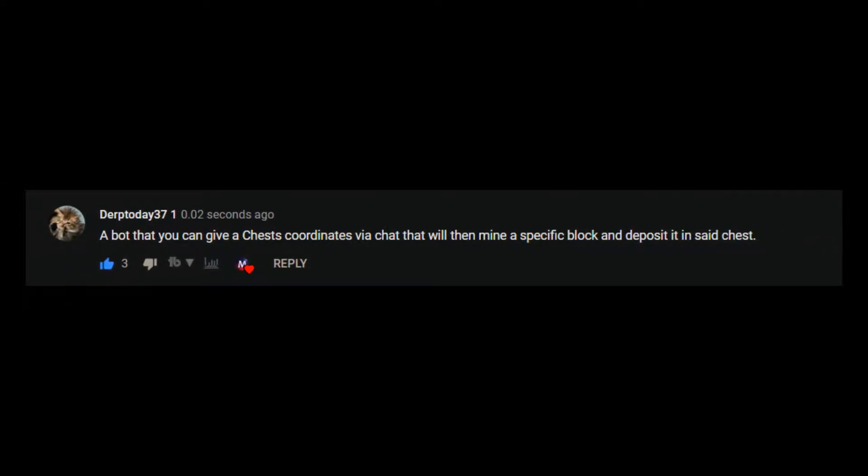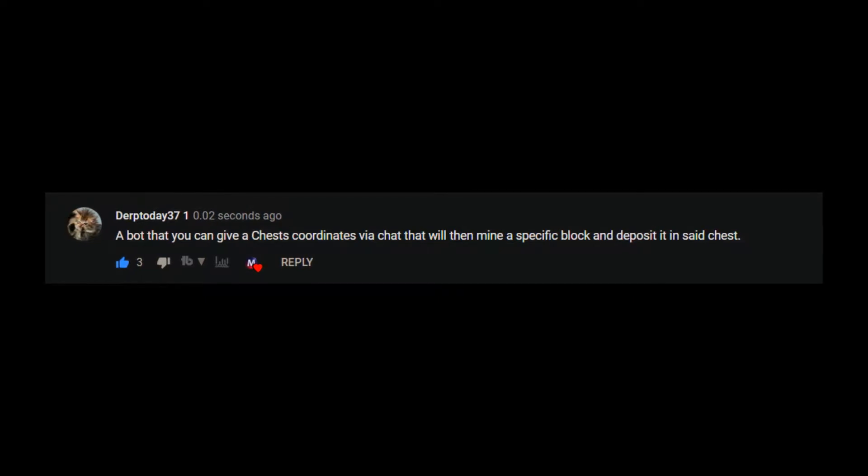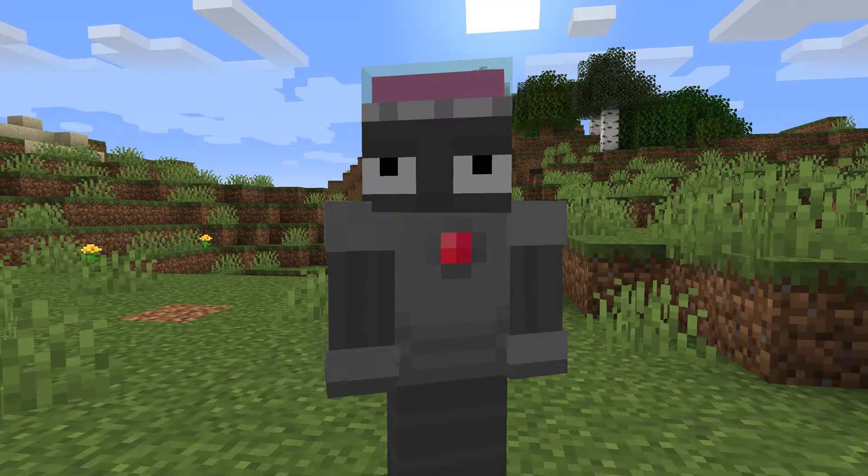I recently received a comment challenging me to create a bot that mines blocks and deposits them into a designated chest. After a few days of working on it, this is what I've come up with. There are several commands you can use to control the bot through the chat, so let's go through them.